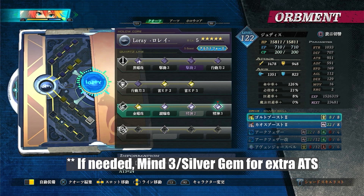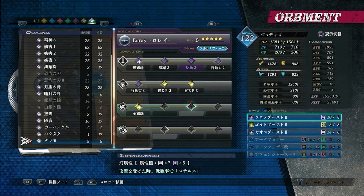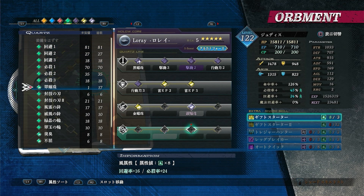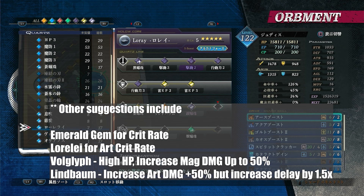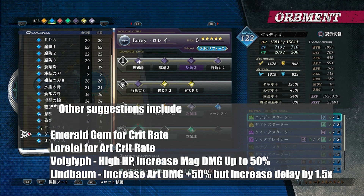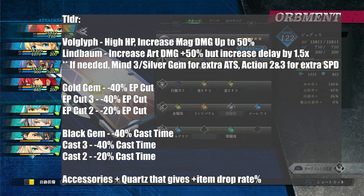For extra damage you can stack Mine 2, Mine 3, and a silver gem. If you want crit stuff you can add that too. Linbaum increases your delay but also boosts magic damage by 50%. Lorelei increases art crit rate by 50%. Vulglyph at full HP also increases magic damage by 50%. You should have one copy of everything assuming you've done the achievement grind for records.